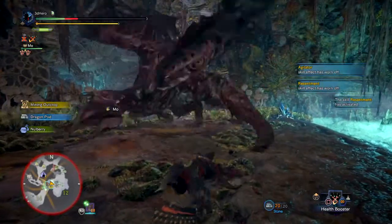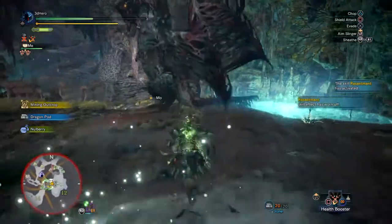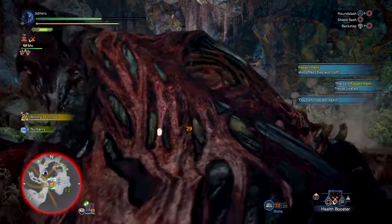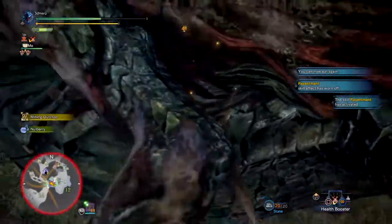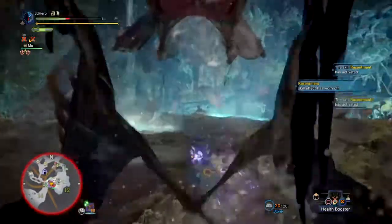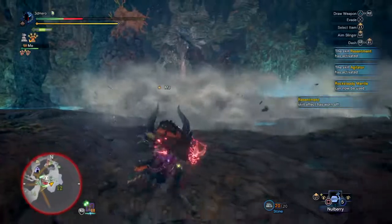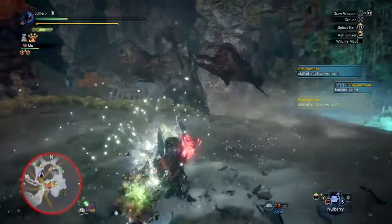For the playstyle, once you engage with the monster put on the rocksteady mantle to negate the monster's roar and tank small to large damage, which is what you want to trigger resentment as much as possible — but not too much, as overdoing it may lead to death. Your plan is to be aggressive: no holding back, get in, put your mantle on, and attack like crazy. This lets you effectively combo strong attacks with resentment for more damage. Once the monster gets angry it triggers agitator, further buffing your damage — just keep attacking and watch your damage numbers increase.